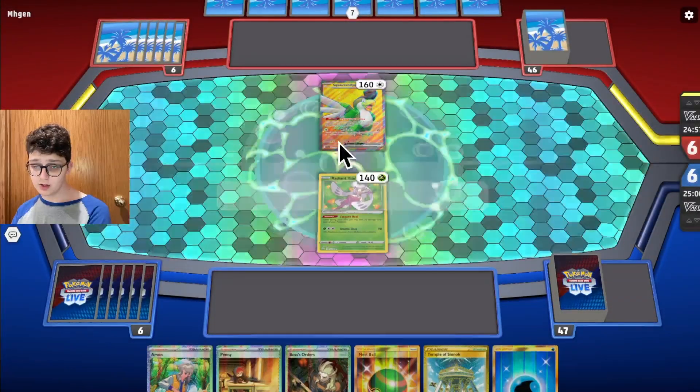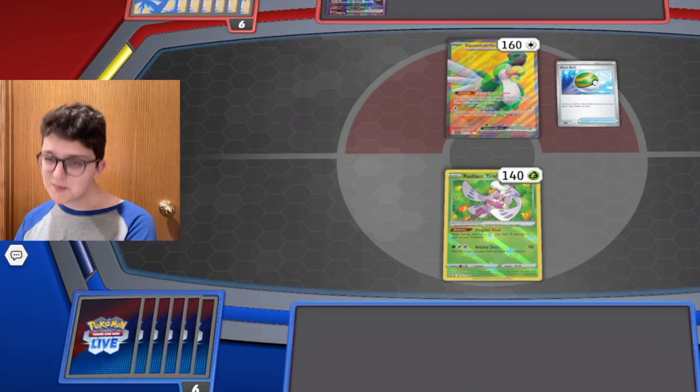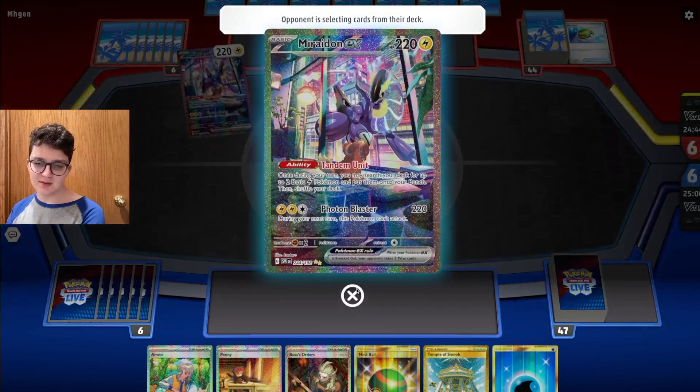Squawkabilly — that is very trappable. But this could be Lugia... it's another Miraidon deck. I just got Zapdos and Mew.